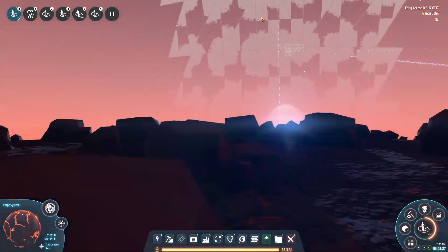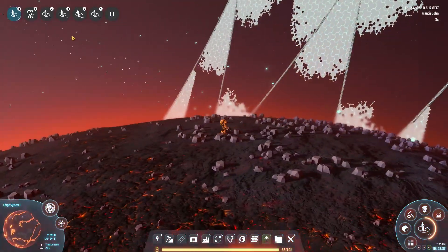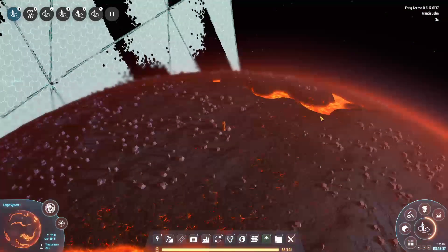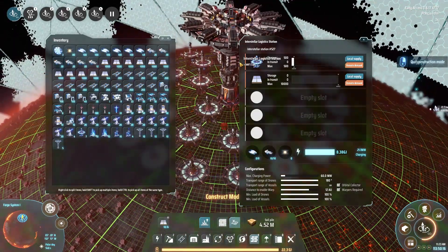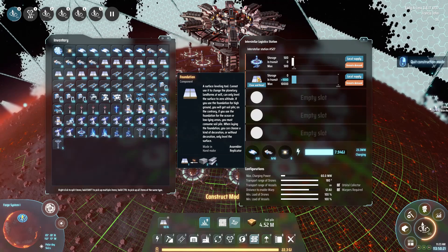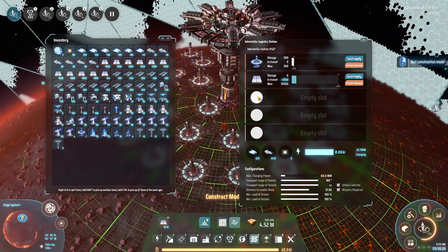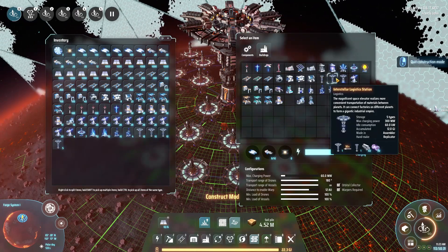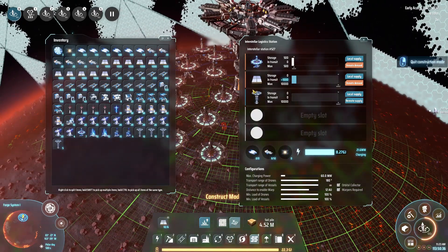Let's see what the view is like from in here - that's actually a lot better than I thought. The Dyson Sphere is so large in the background you can barely see the planet. We're going to settle down, put in a logistics tower, stick ray receivers around it to power everything, and request the things we're going to need, including an interstellar logistics station so we can request in more stuff.